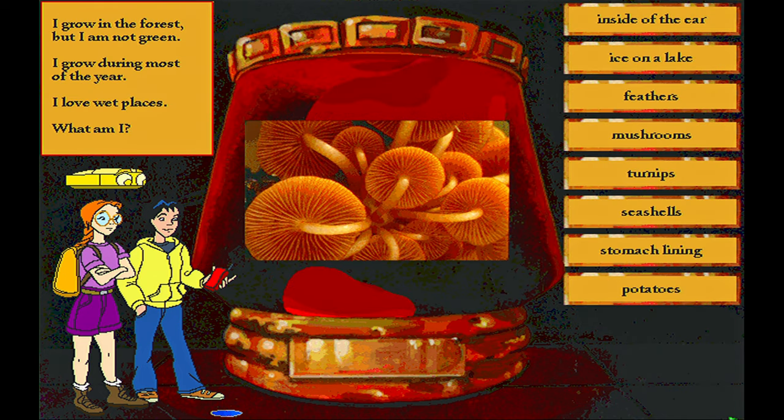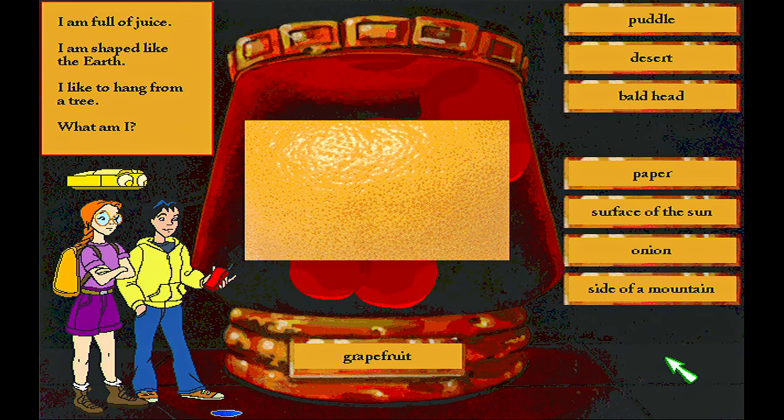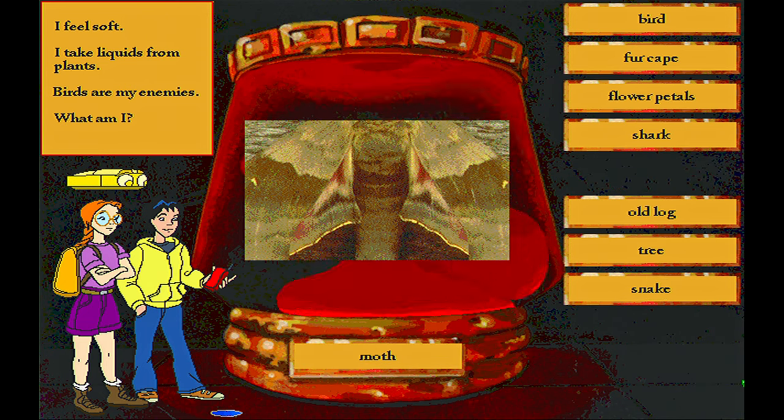The wandering travelers return. Put the correct labels on all three pictures and snag nets will be yours. Here is the first picture. Begin. Well done. Here is the second picture. Can you identify what it is? Good work. Here is the third picture. Can you identify what it is? Well done. Here are your snag nets. Thanks for the snake, mister. Ready to go, Santiago?